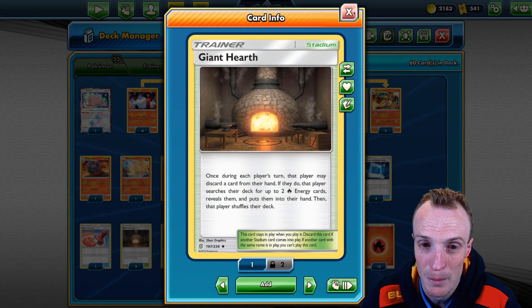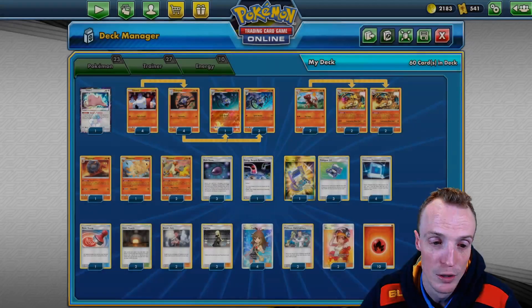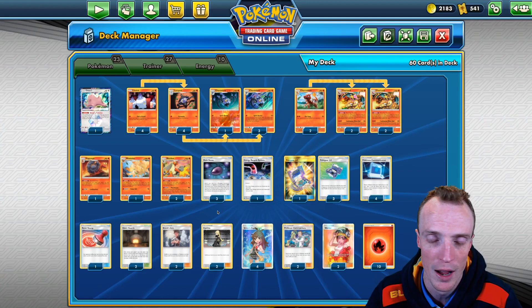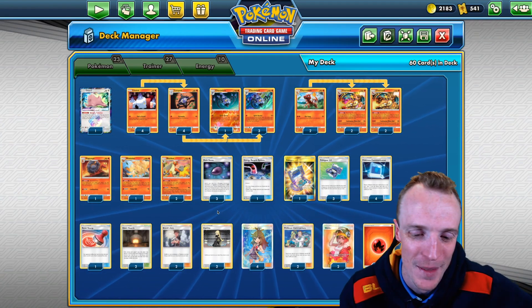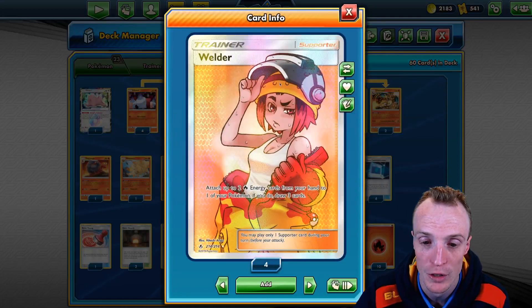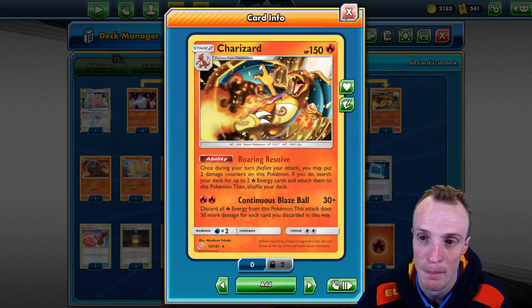We've got Giant Hearth to chase down fire energies, and it also has the added benefit that if we have Ninetales in play, we've got a beautiful gust option with Giant Hearth and Ninetales together — as long as you're not like me and misplay it super badly, which you'll see in one of the games. One Reset Stamp — we're not chasing it hard, but if we have it at the right turn, that's great. And a couple of Welders to swing in extra energies onto the Zard if we need to hit a big number.